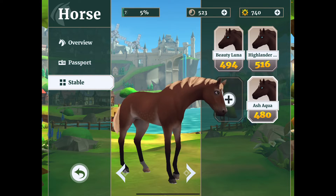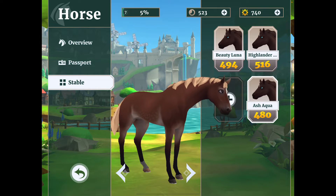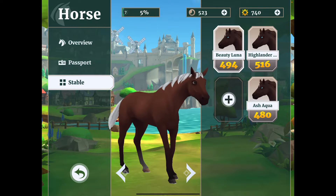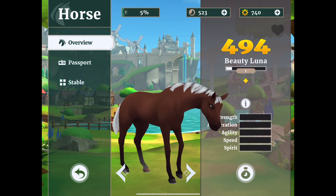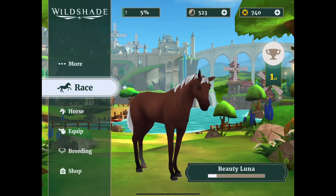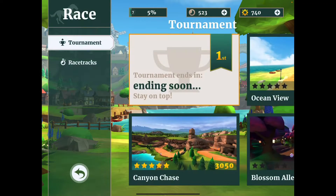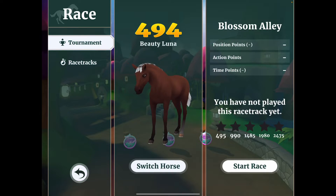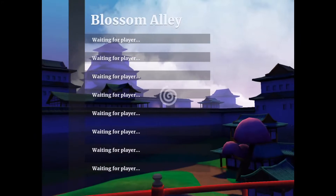Let's have a look at the stable. So this one's Beauty Luna. Oh no, they do look different. Ash Aqua - quite cute actually. How do I change that? And then obviously we've got Highlander. So we can sell horses and stuff like that. You can change the name, that's fine. This one's 494 which is actually better than the one I've just bred, so we could start racing her. Let's take this one for a race and see what she's like. We did the canyon chase - let's go to Blossom Valley, that looks really good.